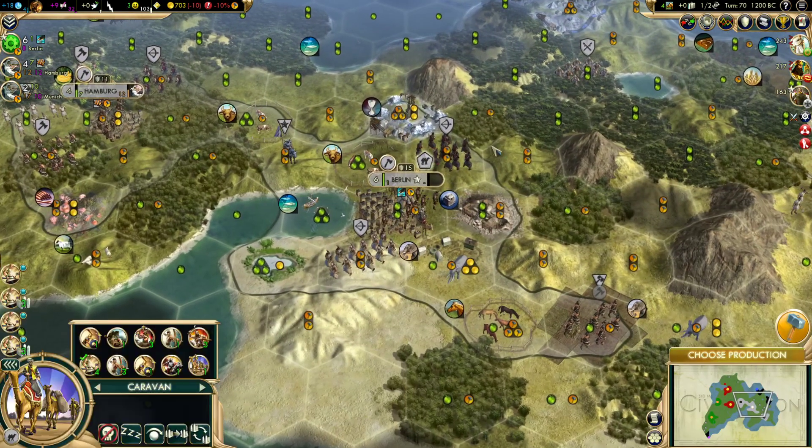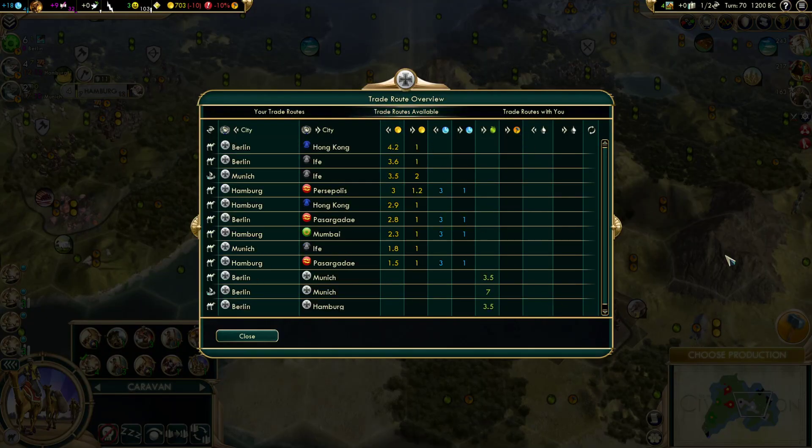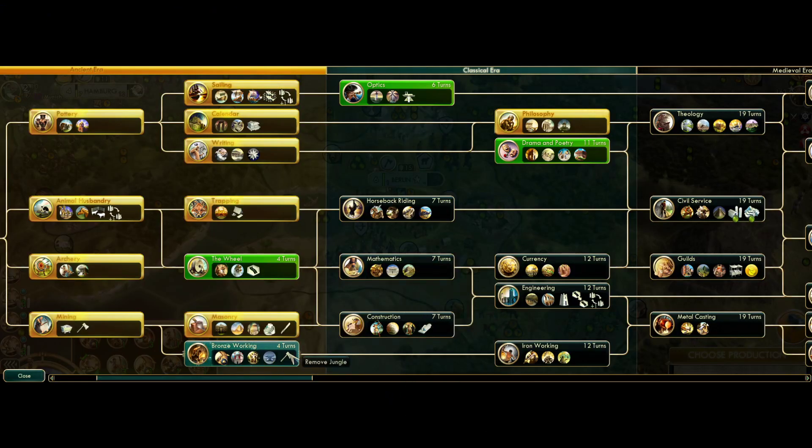We do have our first trade route out — let's examine what that scene is looking like. Berlin to Hong Kong on land is actually the most gold we could get. So we're missing out on science, but that's pretty clearly the right answer. 4, 8, 15, 27 — and we're growing more and more, libraries are coming up, so this is not going to take 27 turns.